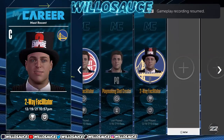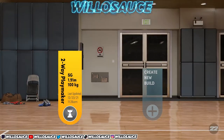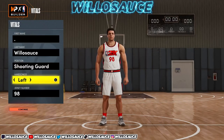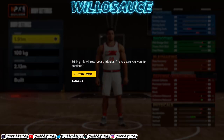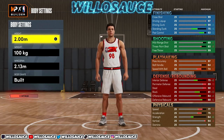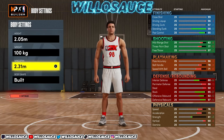Go to that same exact build you just made, scroll all the way to the right — here it is, showing 1.91 meters, which is the 6'3". Now when you edit this build, don't change the position — keep it at shooting guard. Hit continue, then up the height to 2.05 meters: click X to reset and scroll all the way up to 2.05 meters. Max out the wingspan. As you can see on the right, this player now has a 90 steel. Before, it could only go up to 82 — by utilizing this glitch, it is now in fact a 90.